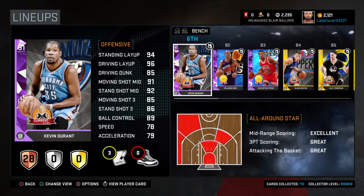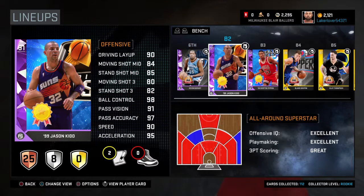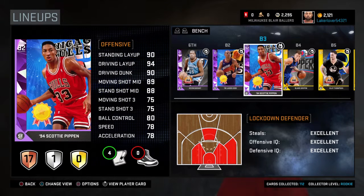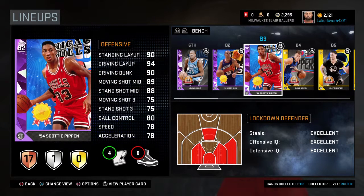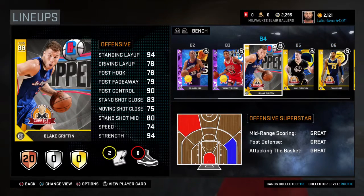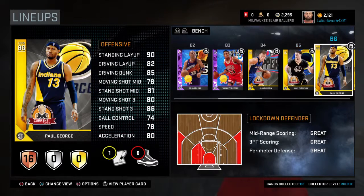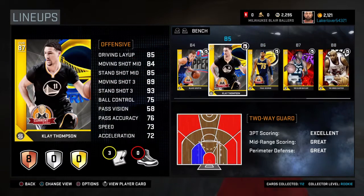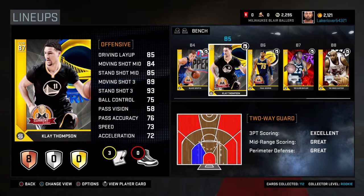I also have KD — I thought about running him at shooting guard but he's 6'9 so that felt like cheese. I got Jason Kidd from completing domination, Scotty Pippen from finishing historic domination, Blake Griffin as a dunker and rebounder with a nice mid-range and good passing for lob plays, and Klay Thompson free from connections.